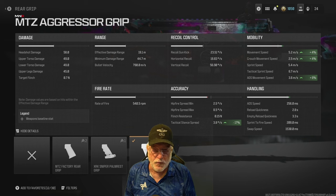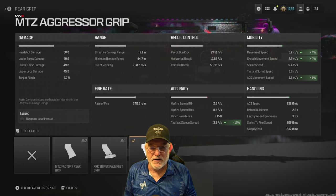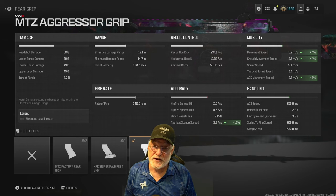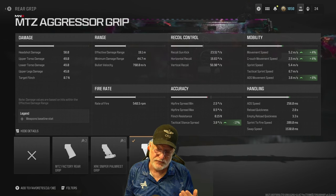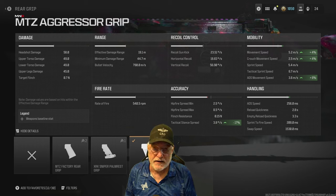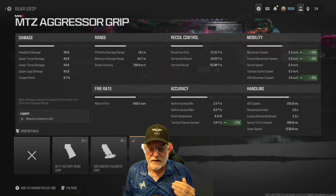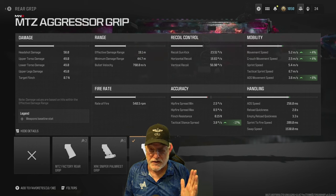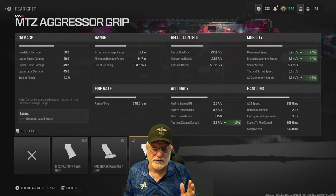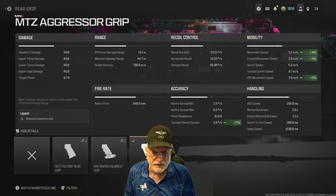You're shooting at almost 10 rounds a second — 540.5 rounds per minute — and the bullet velocity is 790 meters per second, so that's an outstanding bullet velocity. The effective damage range is a little short for a battle rifle at less than 20 meters, and the hit scan range is going to be roughly 800 divided by 240, so your hit scan range goes all the way out to 40 meters, well past the effective damage range.